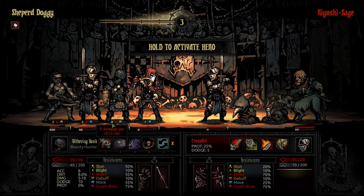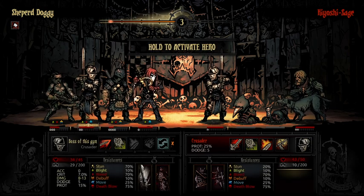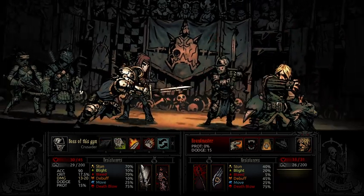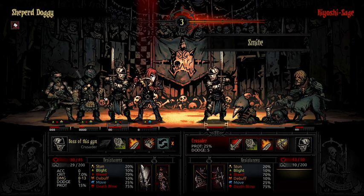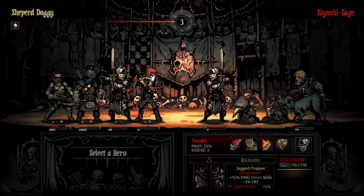If I click my Bounty Hunter now, he's going to drop to Death's Door and I don't want that. But I have an idea: if I Holy Lance with the Crusader, it means he is unable to reach my Bounty Hunter with his own Crusader. So I can just keep him at Death's Door and everything will be fine. He goes for a Smite on my Jester — and it actually hits.